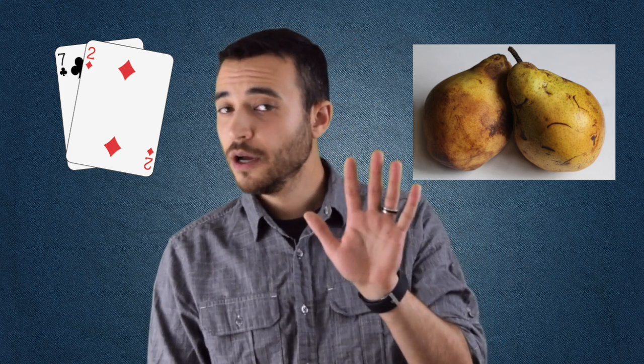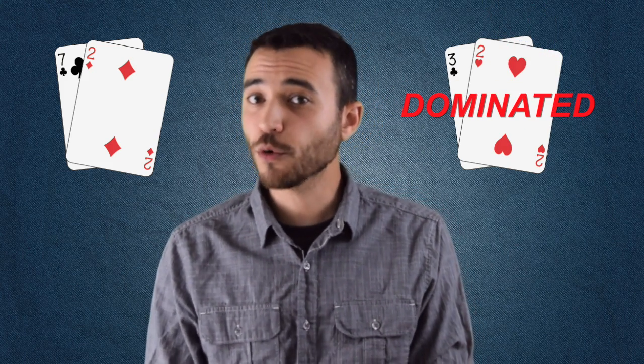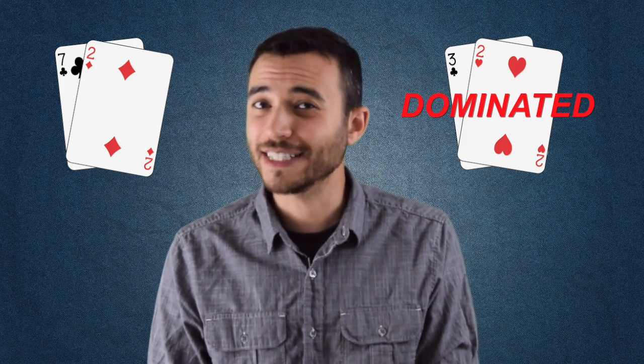But not so fast. Wouldn't you be worse off with even lower cards? Say, 3-deuce offsuit? At first glance, it might seem like this is obviously an even worse hand. Sure, it can make a straight a little bit easier. But 7-deuce literally has 3-deuce dominated. In a heads-up match, 7-deuce is more than twice as likely to win when facing 3-deuce.